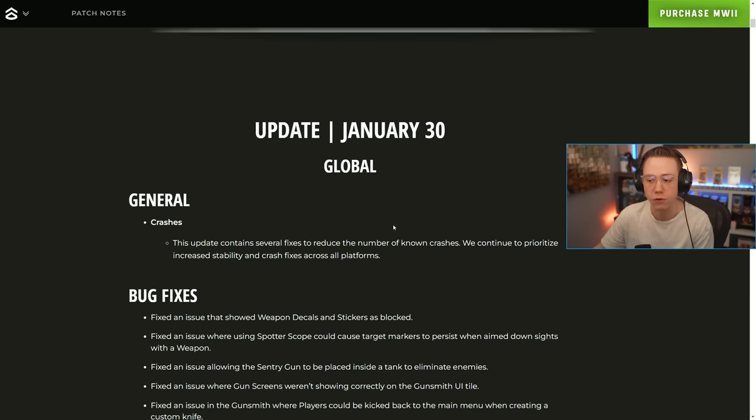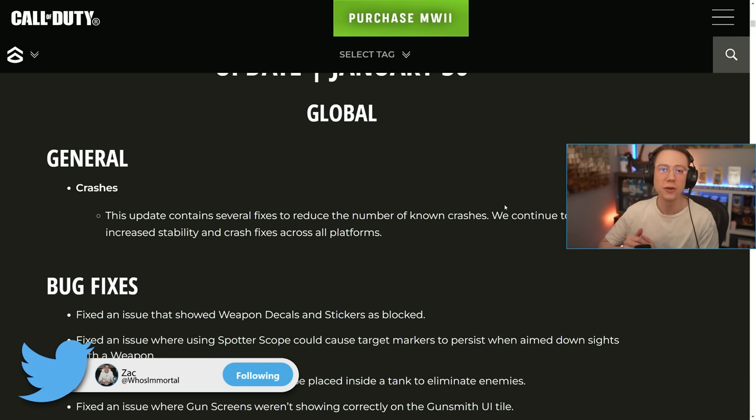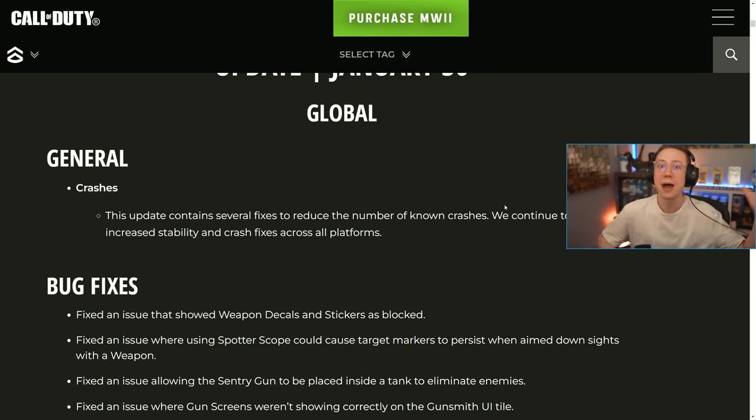They continue to prioritize increased stability and crash fixes across all platforms. The downside is they're not getting into specifics — we don't know if a certain crash when using a certain blueprint with an optic is fixed, or if a certain crash when interacting with something in DMZ is fixed. It's just crashes in general, so it shouldn't crash as much now, but we don't know if specific crashes caused by doing certain things in-game are fully addressed.